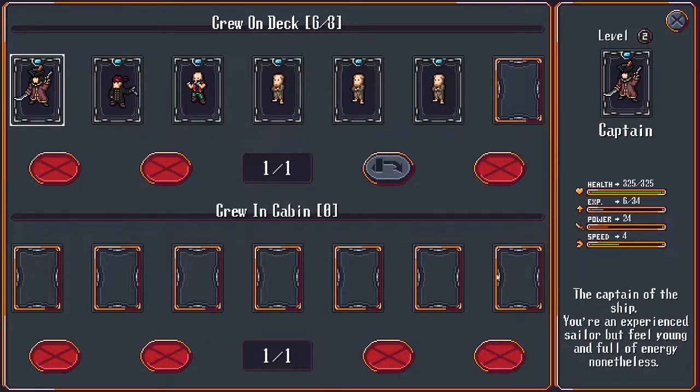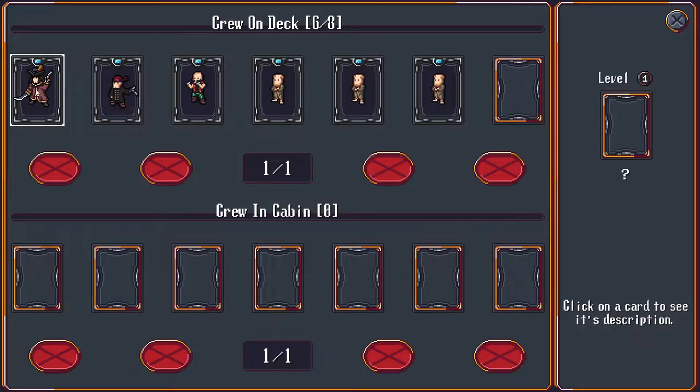We can have crew in the cabin as well. We're currently six of eight. I thought this would be all of our crew, but this is only six.